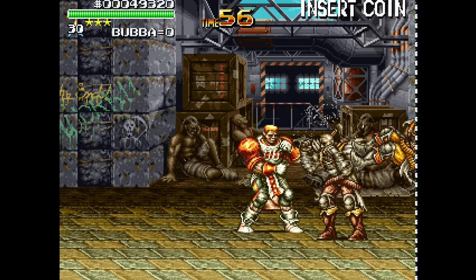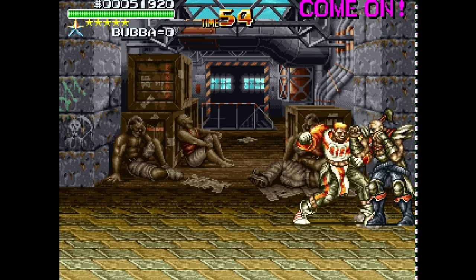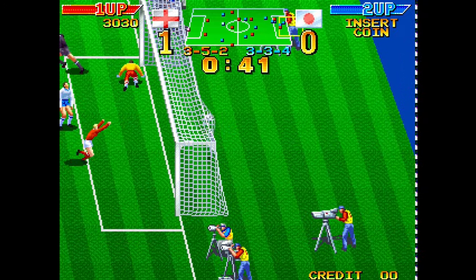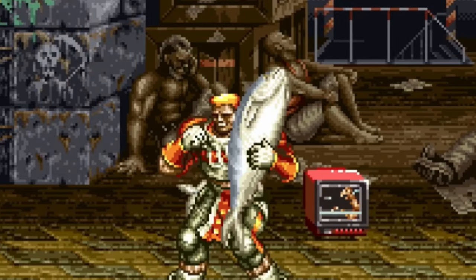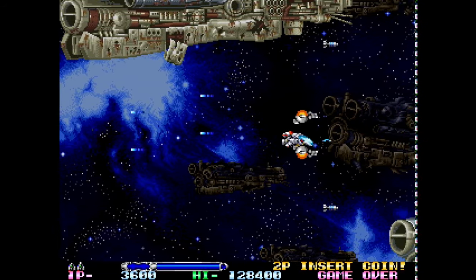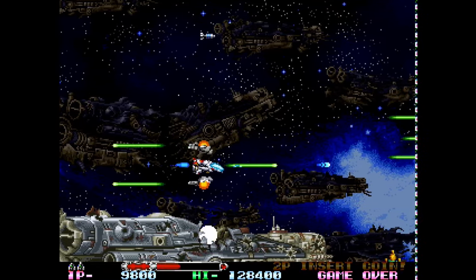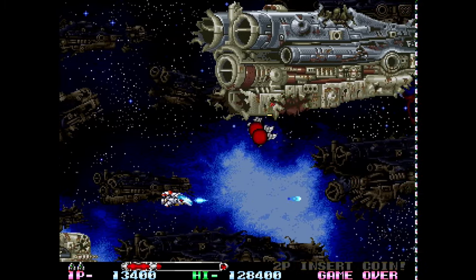Before we get further into this video, remember everything you're seeing here is a work in progress — these cores are not publicly available yet. When they do become available I'll let you guys know on the channel. Also follow the developer on Twitter for updates. The RM M92 core, just like the M72, was originally developed by Wicker Whacker aka Martin Donlon for the MiSTer FPGA, and is now being ported over by Marcus Jordan aka Bugerman so we can enjoy it on our Analog Pockets. If you're not subscribed, a subscription and a like is super appreciated.